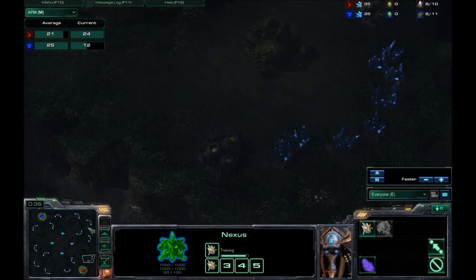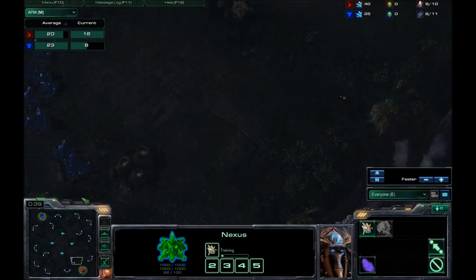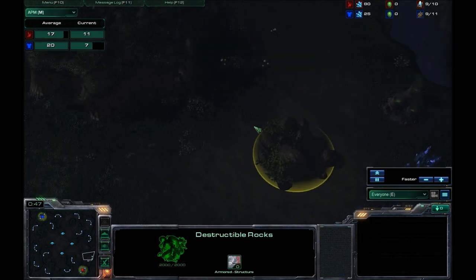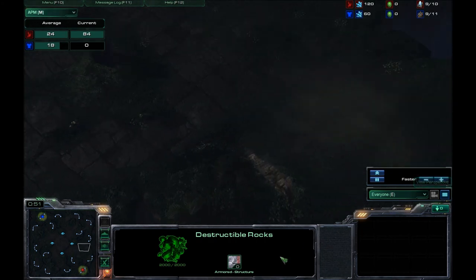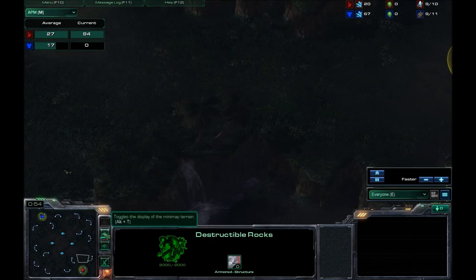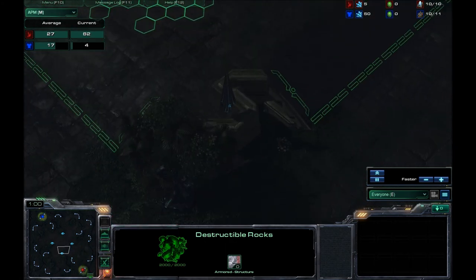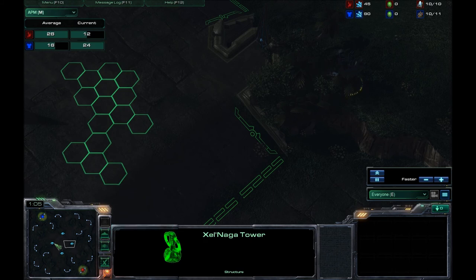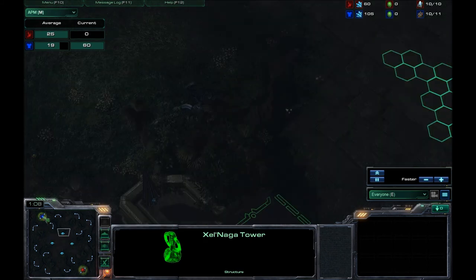This is a huge map with your first three expansions relatively close to your main base. You will have to destroy rocks to get to that third base, but once you do, it is pretty easy to hold — especially if you can keep control of all four Xel'Naga Towers that watch over the entire middle of the map.